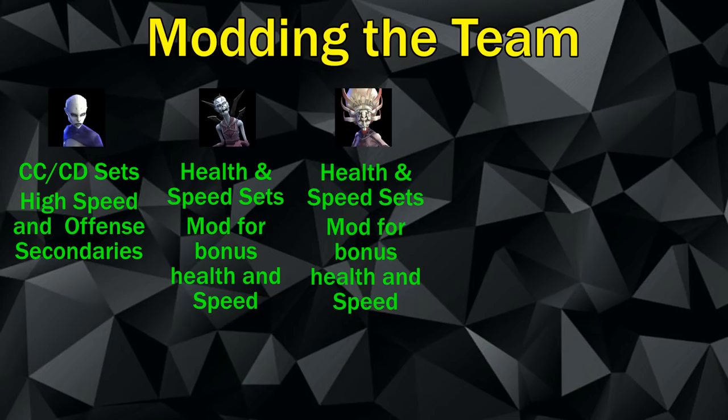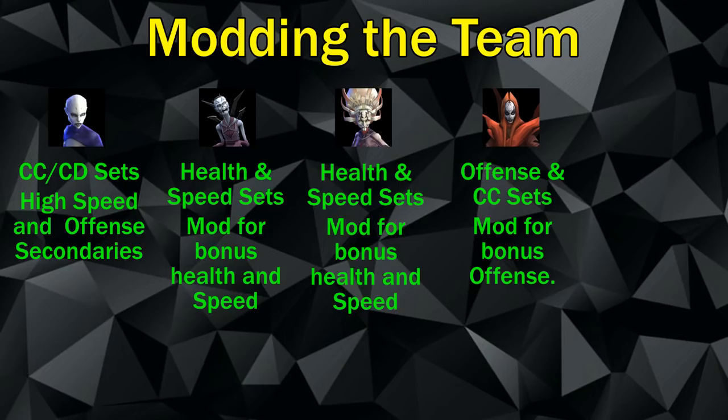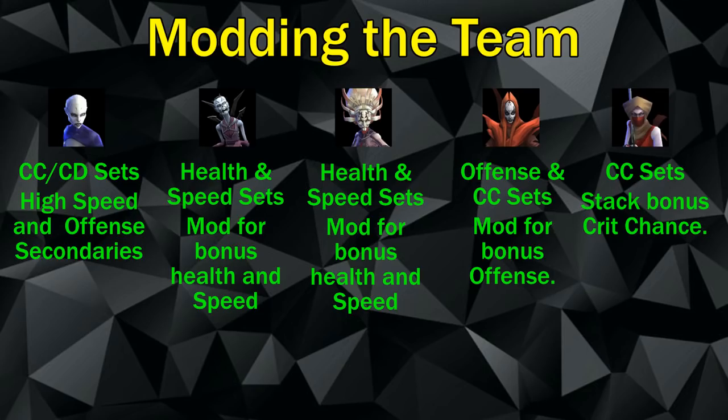For old Daka, the more base health she has, the more health she gains from her unique Zeta stacking. For Mother Talzin, run Offense and Crit Chance sets for bonus offense — you don't need her durable, just want to add damage when she's called to assist. For Nightsister Initiate, run three Crit Chance sets so she lands critical hits often, guaranteeing two DoTs applied, which means lots of bonus turn meter for the team.